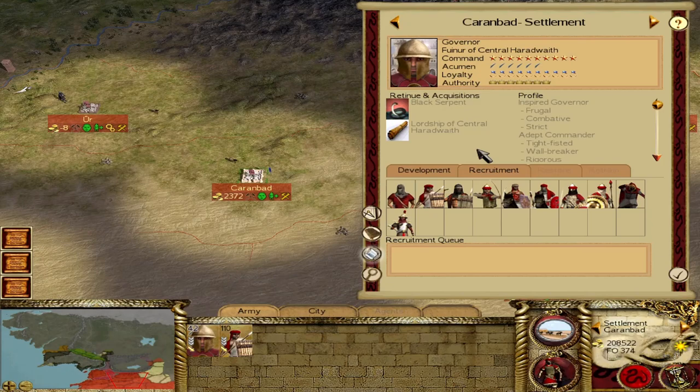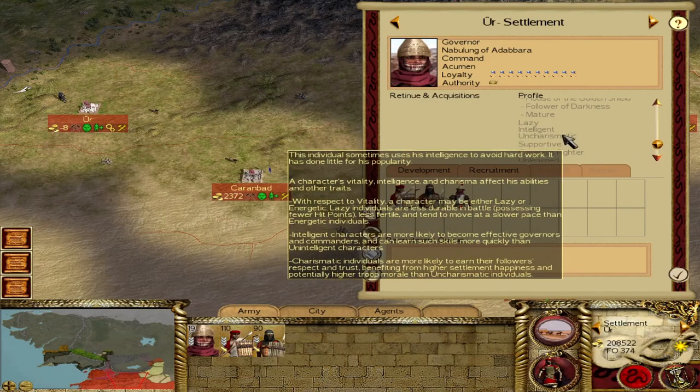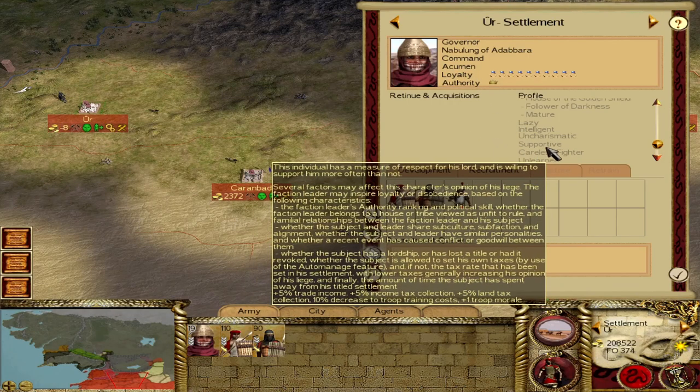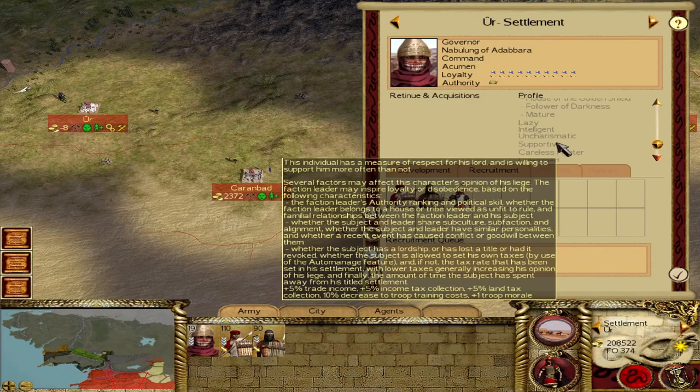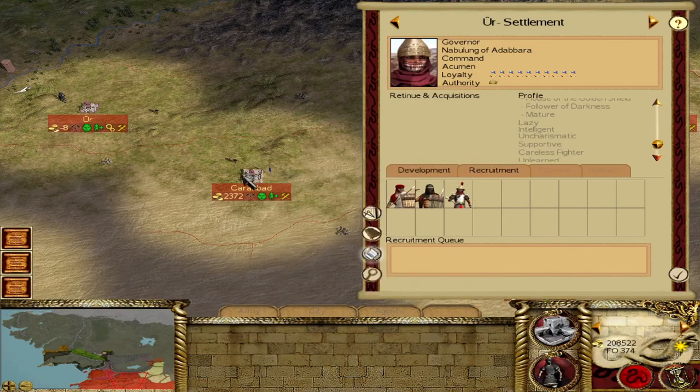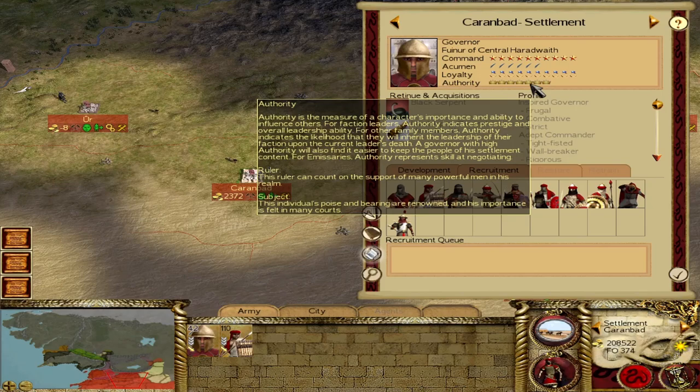More importantly, authority impacts the 'opinion of liege' trait of all your other family members. For example, Nabulung of Adabara is currently 'supportive' toward the faction leader — middle of the road, no big penalties but no big bonuses. You can go quite high in opinion of liege and get big bonuses to trade income, tax collection, troop morale, and more. One way to increase opinion of liege is to ensure your faction leader has high authority — gained by conquering territory, increasing alliances, avoiding wars, and maintaining many allies.